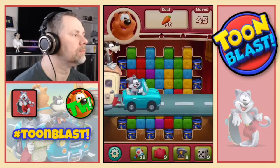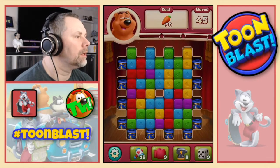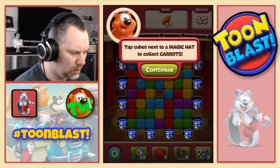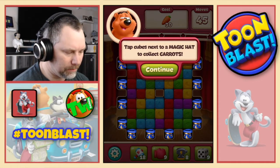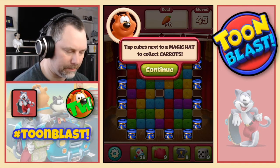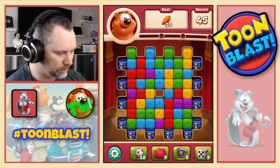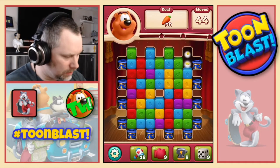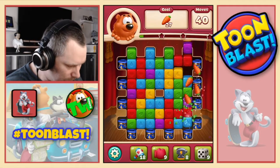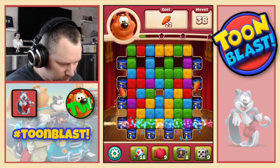Level 31. So there go the lads. So we get a new mechanic - tap cubes next to magic hat to collect carrots. Right, so we do the yellows and blues, yellows, purples and greens.